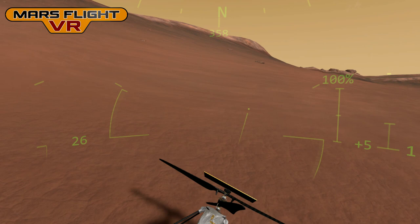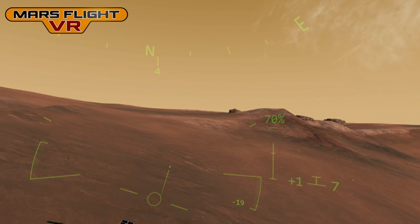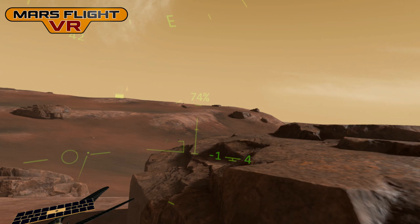If you've watched any of the previous videos, you might notice that the helicopter looks different in this one. This is the flight model — the version of the helicopter that JPL have packed onto the rover, ready to send to Mars next year. The previous videos showed the prototype, which had a different solar panel and different legs.